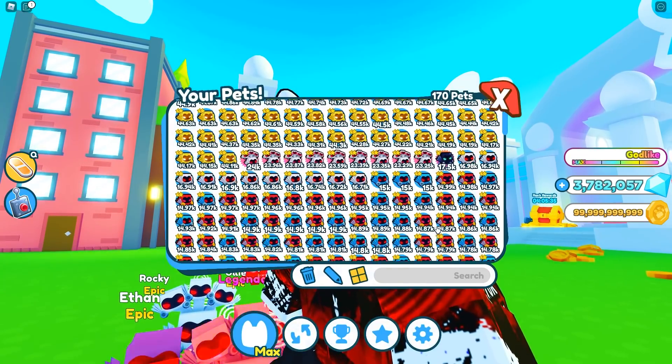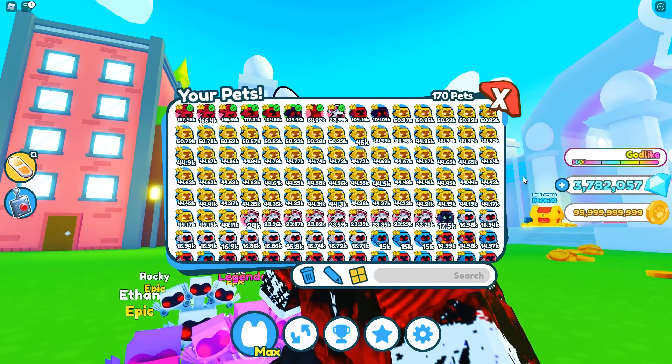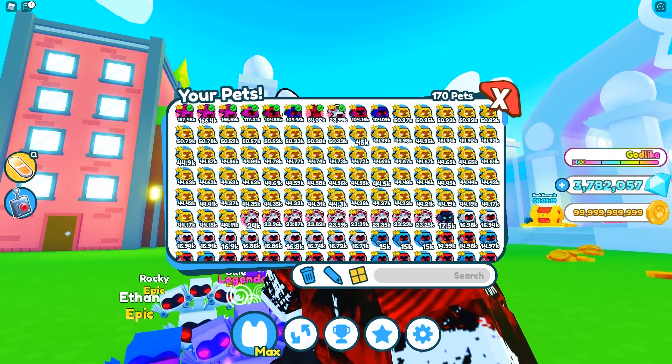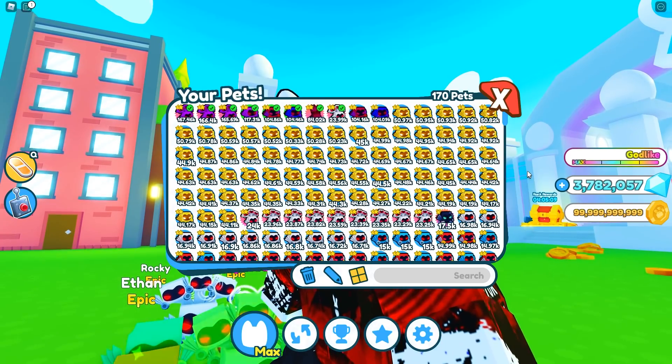If I open up my inventory we have quite a lot to fuse for today's video. We're going to be making some risky plays but also some not so risky ones, so that way I can finally get my fourth, fifth, and maybe even sixth rainbow demortis — because I'm a little behind, not gonna lie. So far we have 170 pets in our inventory right now.